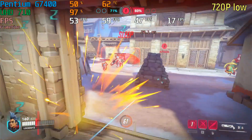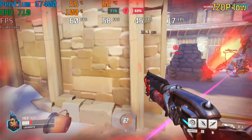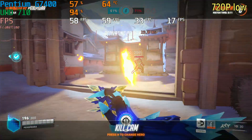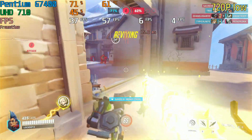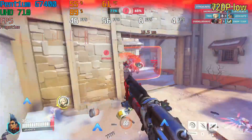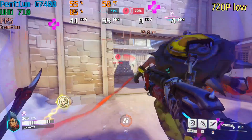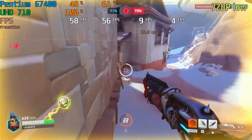Then I tried 720p on the native resolution with no dynamic resolution scaling or FPS target. I was expecting it to look significantly better and perform about the same, but it looked only a tiny bit better and got around 20 frames per second less. Instead of getting 60 to 70 frames per second, it was getting about 40 to 50, sometimes hitting 60 — so not ideal.